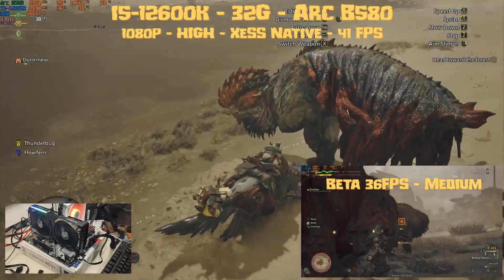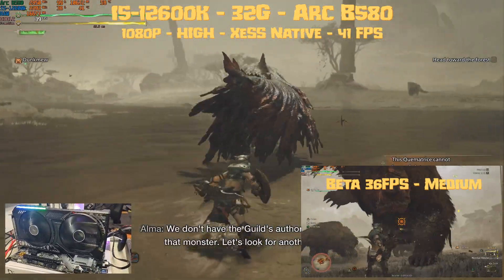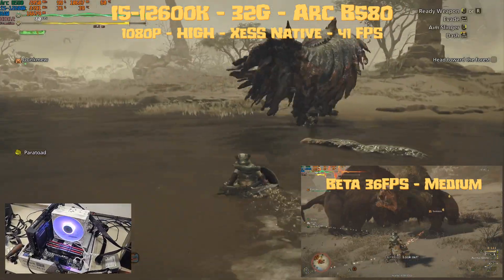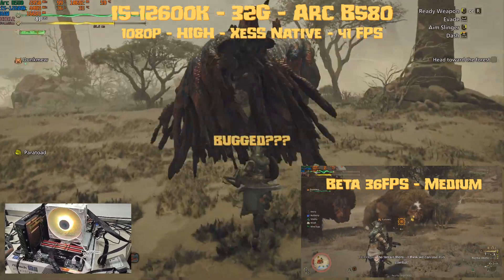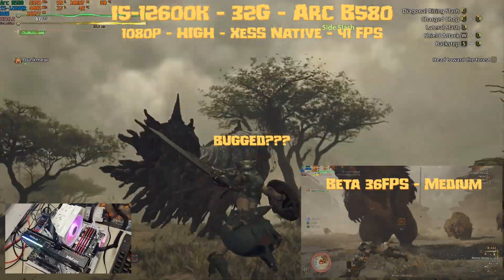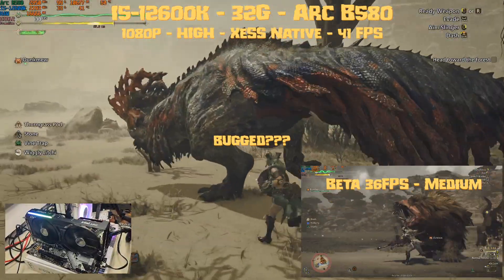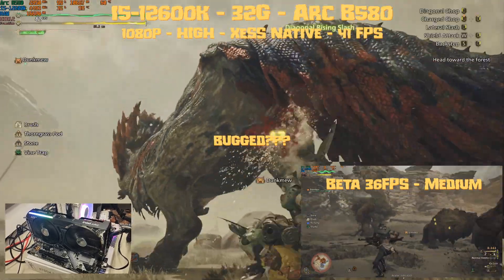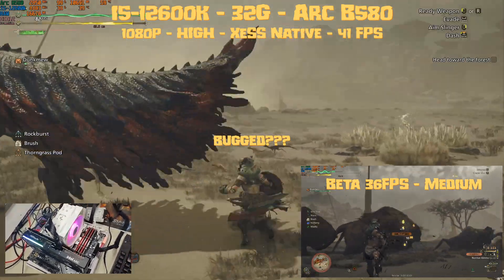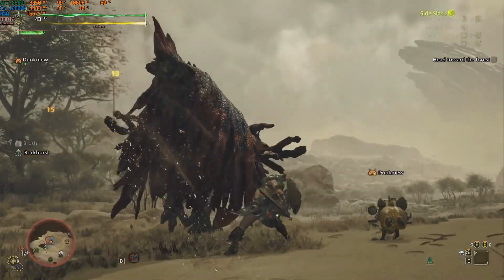Finally the B580 — in the beta we were reaching 36 fps at medium settings with XeSS Balance. Now we can push to high settings with XeSS Native and get an average of 41 fps. GPU usage is at 99% using 10.7 gigabytes of VRAM, the CPU is still in the 30s percentage of utilization which is perfect, and we're using 16.6 gigabytes of RAM. I didn't try it, but you could probably play at 1440p at medium settings with FSR Balanced. There was actually a clear improvement for the Battlemage GPU with the release of version 1.0.